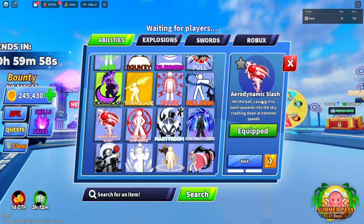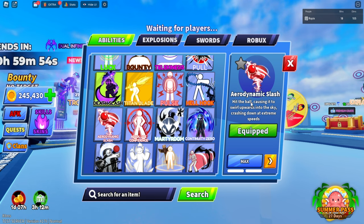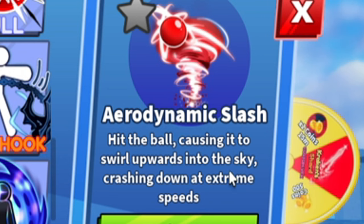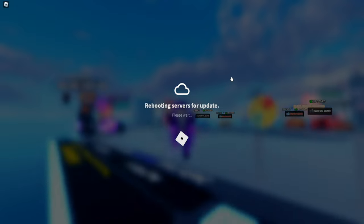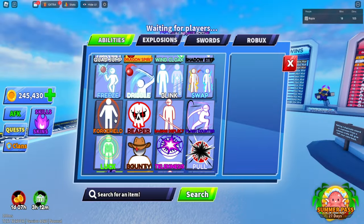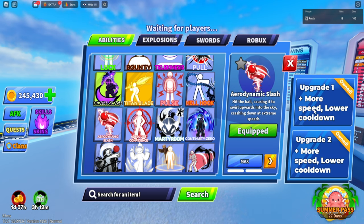In the newest update there is a new skill called the Aerodynamic Slash. What this ability does — reading it directly — Aerodynamic Slash hits the ball causing it to swirl upwards into the sky, crashing down at extreme speeds. The update is happening now. The new ability is the Aerodynamic Slash and it looks really cool. There are two upgrade tiers: upgrade one gives more speed and lower cooldown, and upgrade two gives more speed and lower cooldown as well.